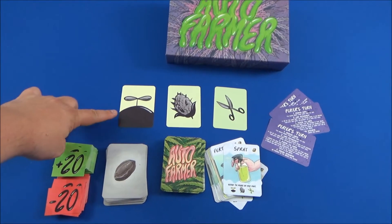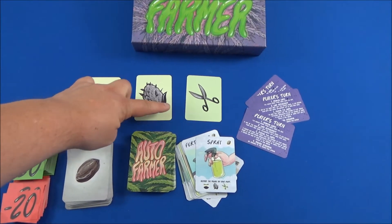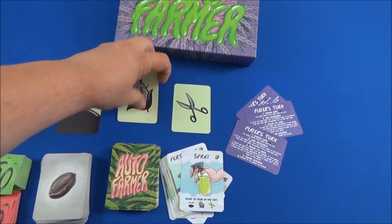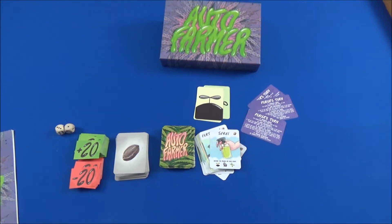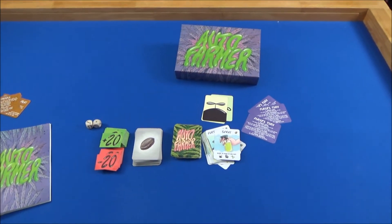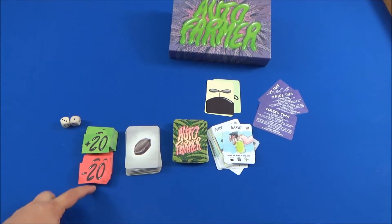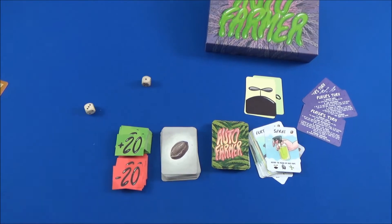There are three phases in the game: the growth round, the blooming round, and then the harvest round. You stack them on top and play exactly three rounds. One more step to preparing your garden area is where the dice come into play.